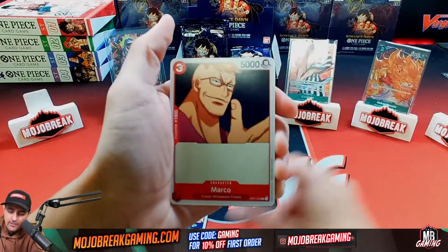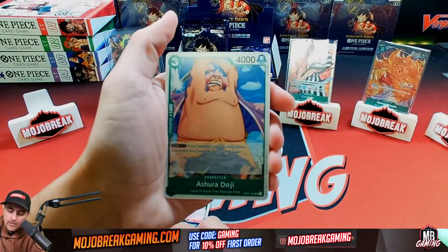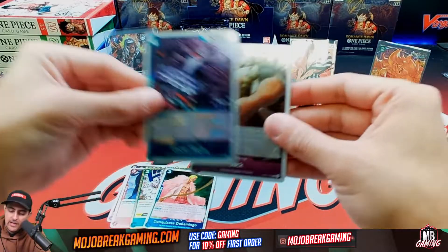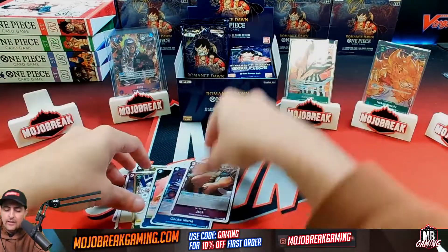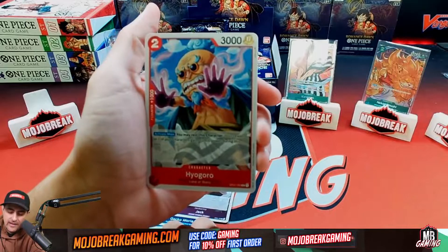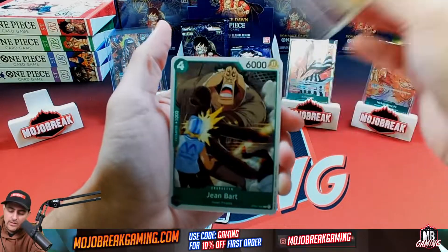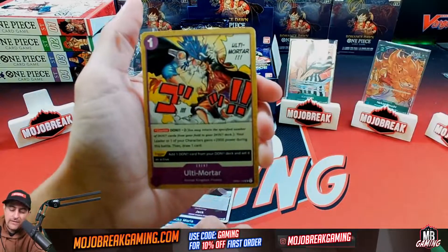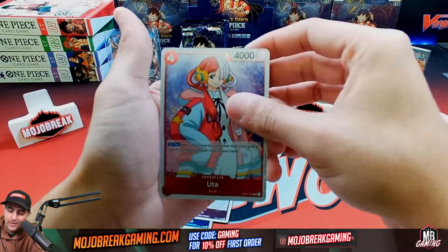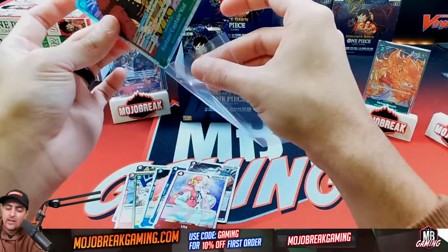Continuing through packs — Green Star, Speed, Marco, Elephants, Kamawa, Rashi. Then Doji, Basil, Gordon, Gecko Moria, and behind the Don card — another double rare with Jack. I am really liking this quality control so far. Hero-Hero Goro, Mocha, Round Table, Kurozumi, Jean Bart, Kanjiro — forgive me on the names. Full Team Order, Mr. Two Bond, Killer. Then we've got another super rare — Captain Kid! Green is getting some love early.